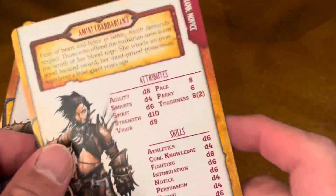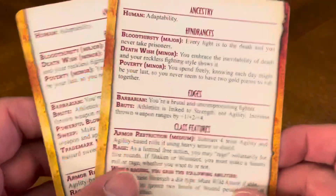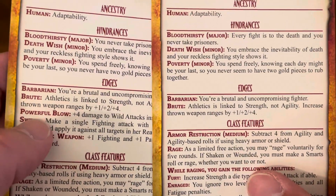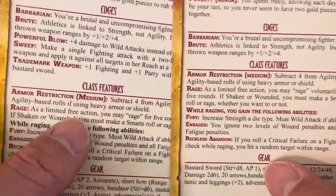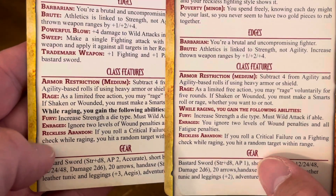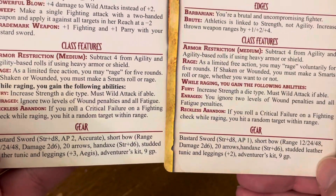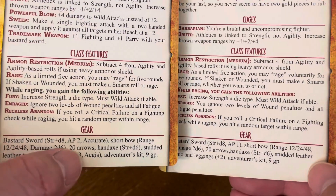This is your seasoned card and this is your novice card. The languages would all be the same. Human, bloodthirsty, death wish, poverty, barbarian, brute — she has some more edges now. A powerful blow, because she's more seasoned in fighting. Sweep, and trademark weapon. Armor restriction, rage, fury, enraged, reckless abandon. The gear looks like it's largely the same, though the seasoned card gets plus 3 gold pieces and the adventure kit remains at 9. The bastard sword remains the same.